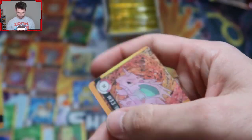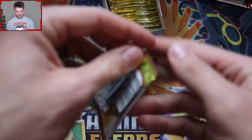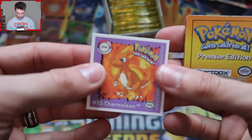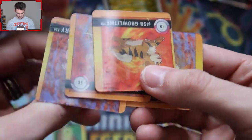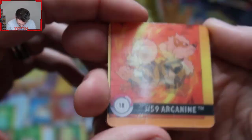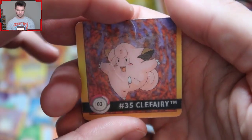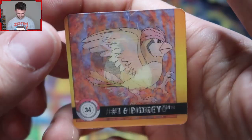He looks sad in that one. And two of the same in the same pack — are we serious? We got a sticker of Charmeleon. We got Growlithe — fun fact, that was my first favorite Pokemon — and this one got bodied. It looks like Meowth just used Scratch and it was super effective. We got a duplicate Rattata into Raticate, and we got Clefairy into Dancing Clefairy, and then Pidgeotto into Pidgey. I like that art for Pidgeotto.